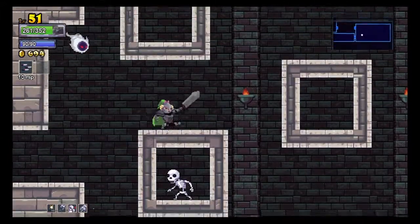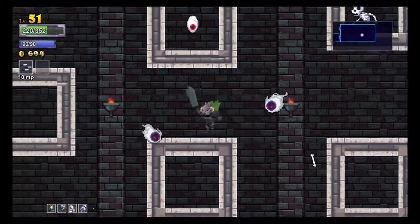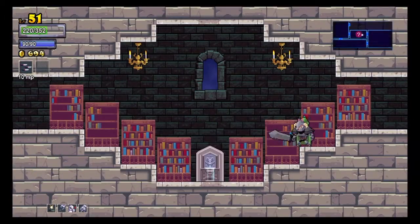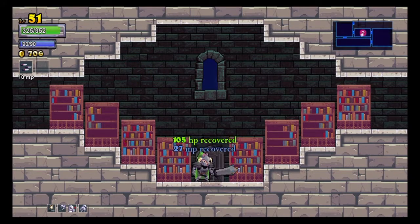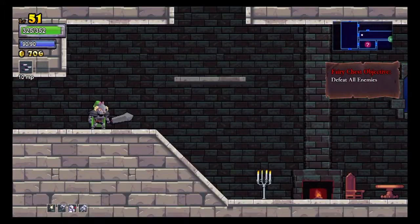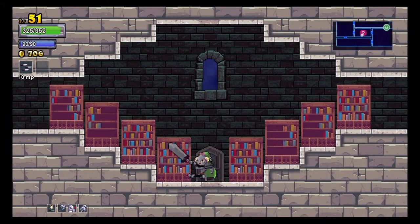I didn't do well in this room because these rooms suck with all the enemies in these impenetrable fortresses and spikes on the floor. This thing heals a lot of health and MP which is useful. It was about 105 but they're super rare so you don't come across them a whole lot. I'm just going back to show you guys again.